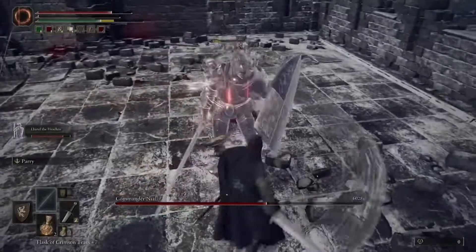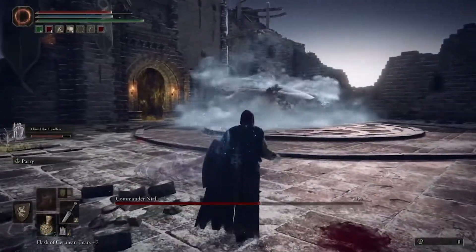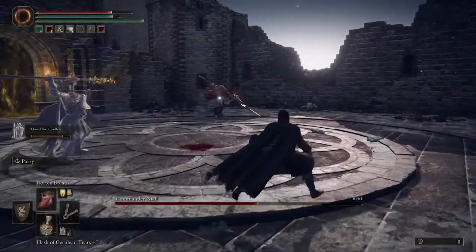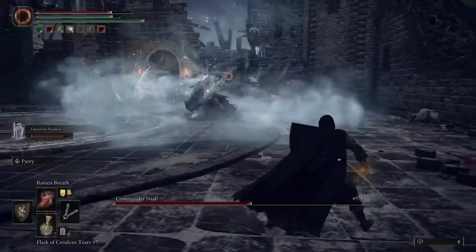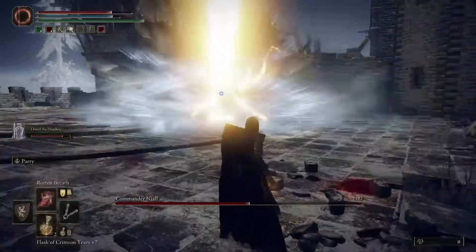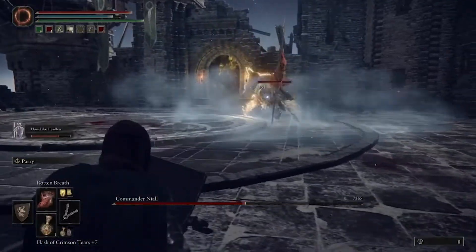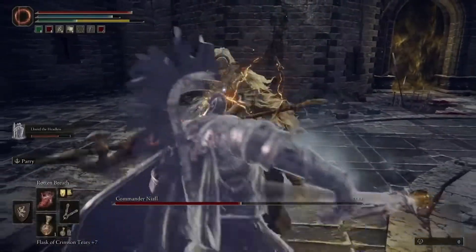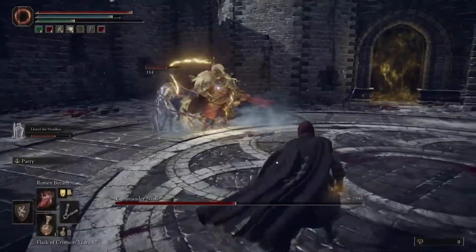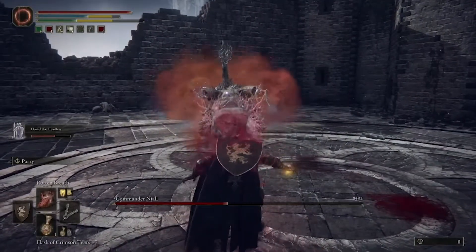All you're going to want to do is simply wait for him to attack your summon, then continue to unload Rotten Breath on him and keep that Scarlet Rot effect taking place throughout the battle. If he comes at you, just wait until he's about to hit you and roll out of the way. You can avoid pretty much every single attack he has. It's a very easy boss battle to dodge as long as it's just one or two attacks at a time before he goes back to attacking your summon.